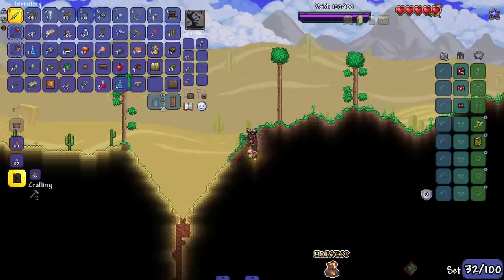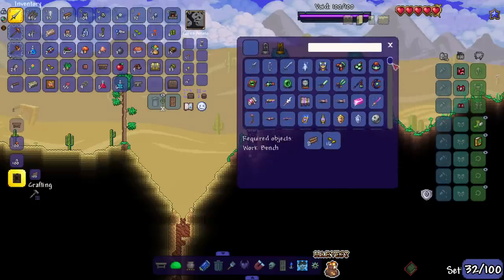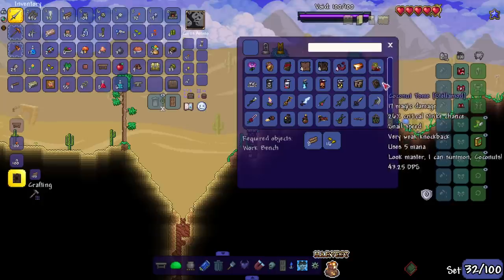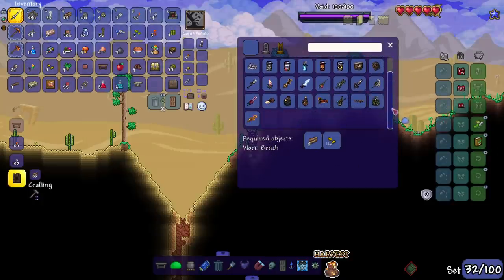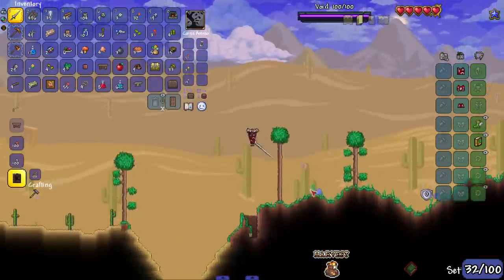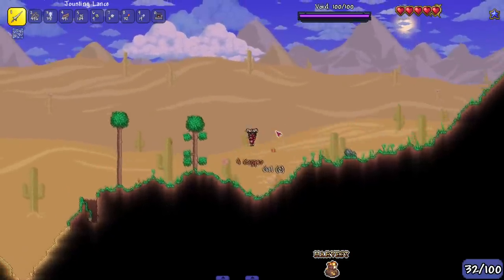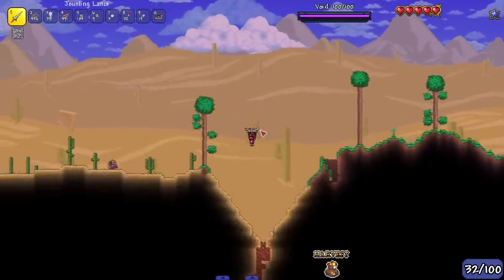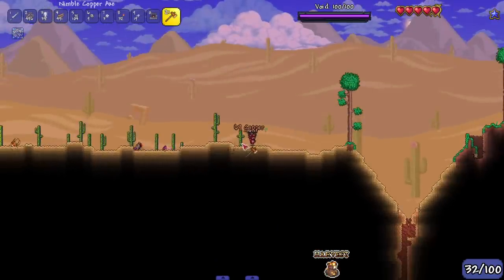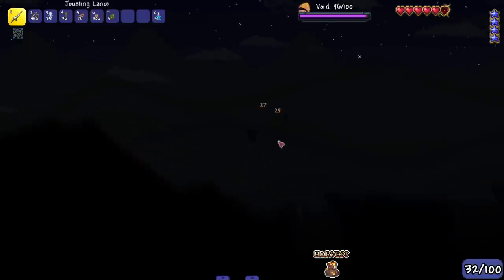Let me talk about the armor. I wanted to have the weirdest armors available for this class because obviously using regular melee armor is too easy. That's why I wanted mods installed to change up the armors, but I only installed two mods so I don't have a lot of options. Our first official armor set for the jouster class is cactus armor - that's the early game first jouster armor set.